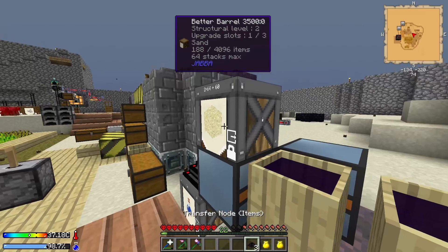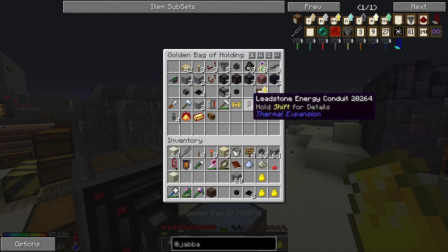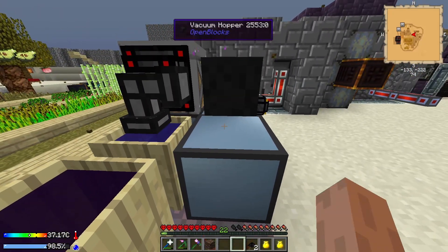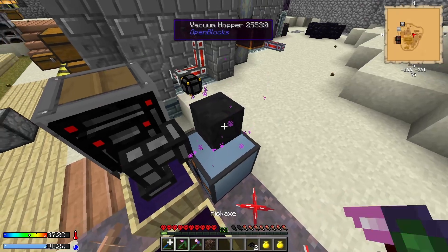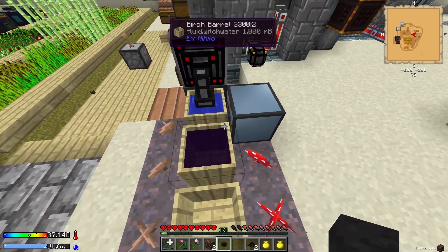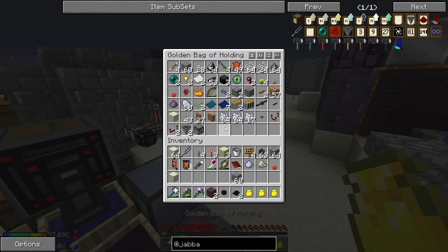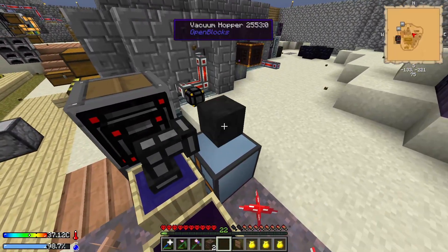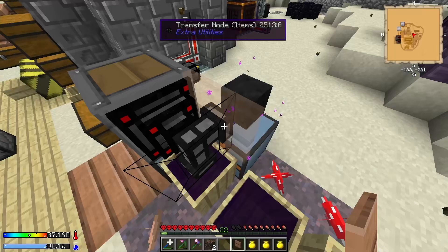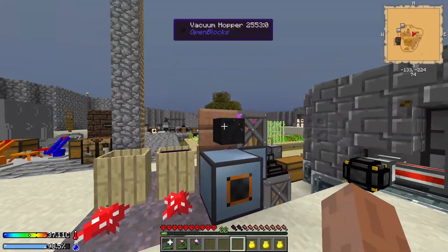All I need now is a vacuum hopper. I might have to do another barrel for soul sand output. Actually, I can place it here and put a cover in front — wonderful, marvelous! This guy's going to store soul sand and output that way.